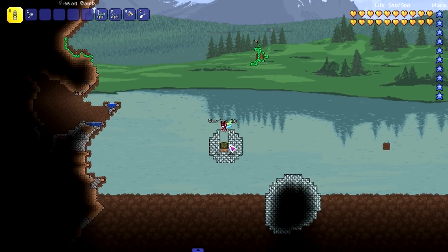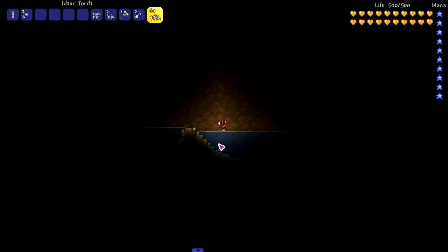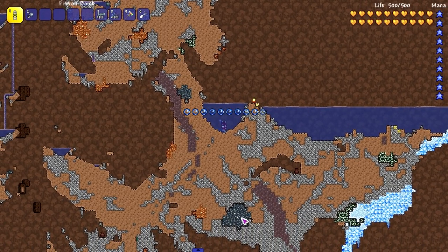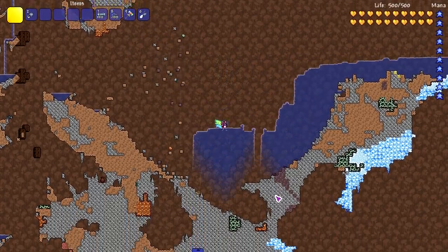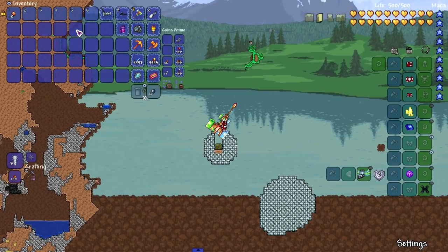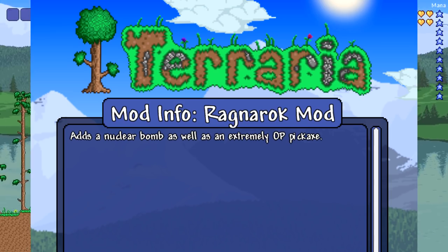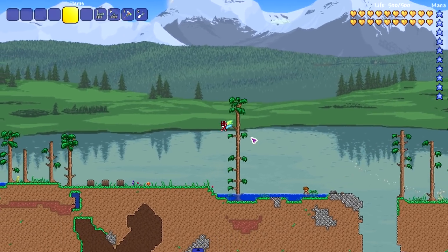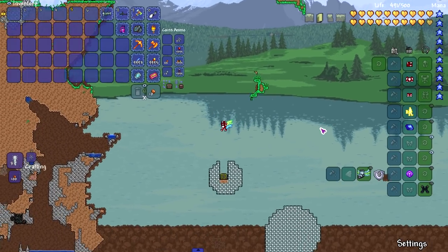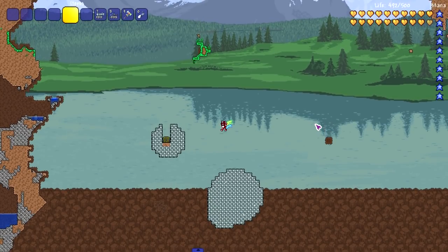We're gonna try out the fission bomb now and just hope it causes some damage. Let's go deep underground. Ready — fission bomb. What? That's all it does? That was terrible. I swear the Ragnarok mod description said it added a nuke, but I can't find it.